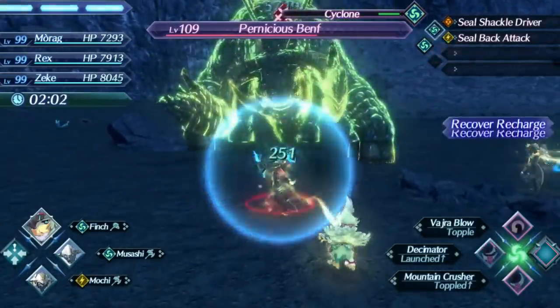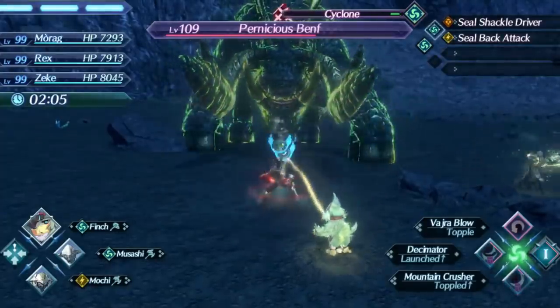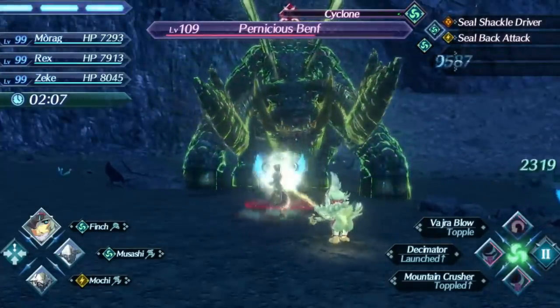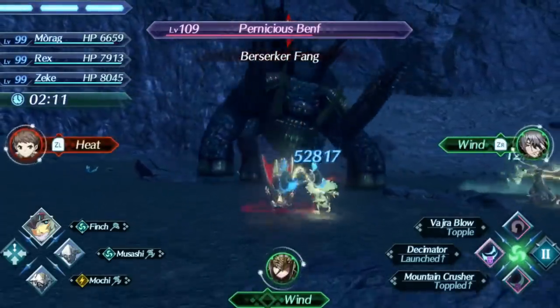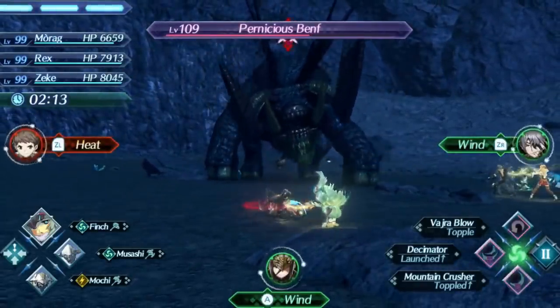Shield Hammers are a pretty bad weapon class in general, and Finch doesn't really have much going for her to prevent her weapon class from holding her back. Many of her qualities just make her worse than most common shield hammers and not worth using in a majority of situations.